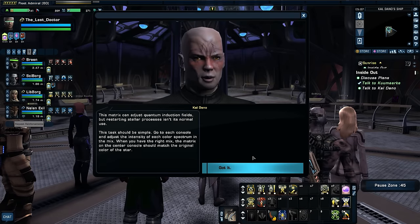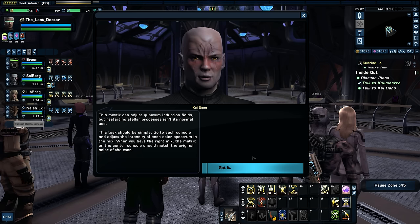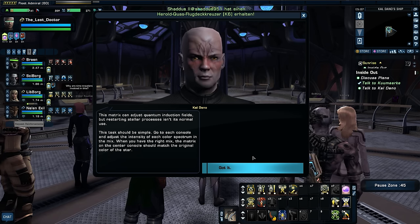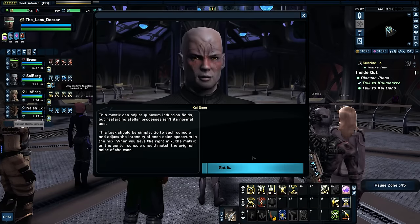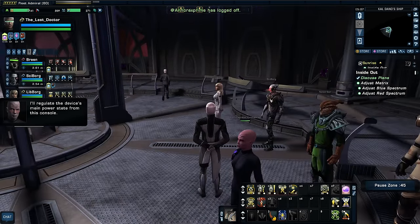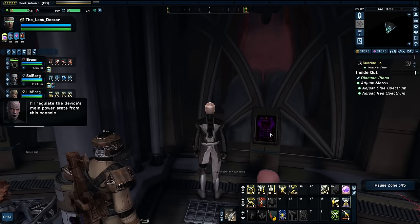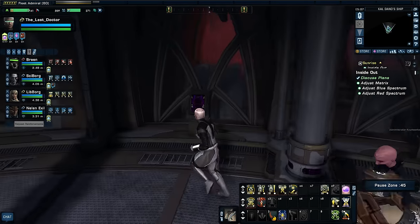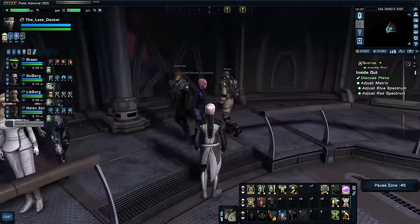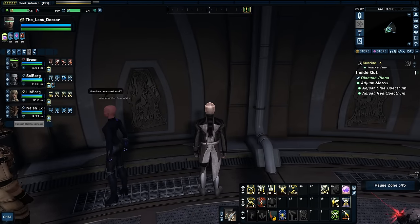Cal Dano has technology that can help — we'll need to rework it to repair the star's fusion processes. He needs us to align a matrix to match the star's original spectrum using consoles to set the correct combination of colors. I still don't know if I can trust him. The consoles have alien language — this is not Federation. That is not recognizable to me at all. We adjust the blue spectrum: the blue wavelength range is 450 to 495 nanometers. Increasing to 455 nanometer block wavelength.